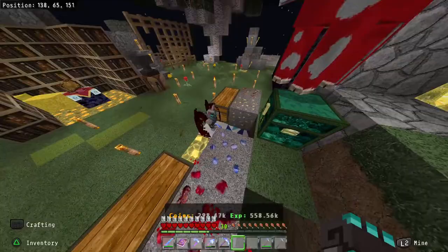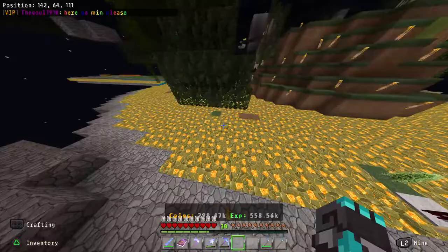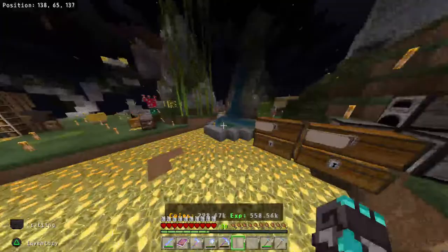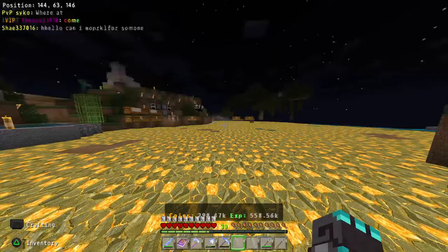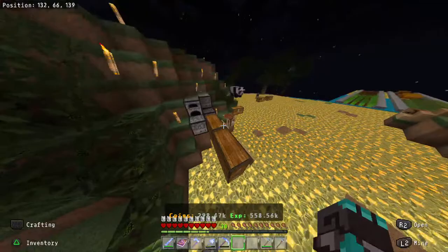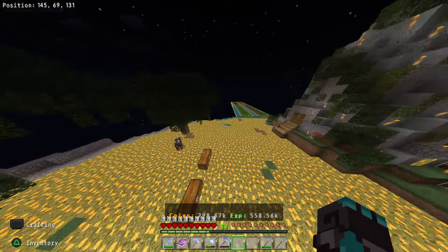I would love another miner and at least three tree choppers — spruce, oak, dark oak, and a fourth for birch. For gardens, I wish they'd fix the farmer AI to always replant. I could also use an alt account to invite myself to this world and place more helpers, but I shouldn't have to do that. I should be able to have five farmers, five tree choppers, and two miners.